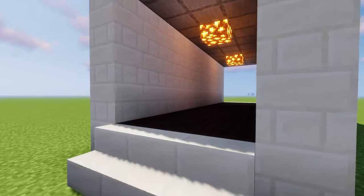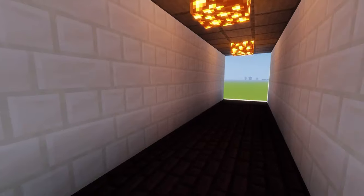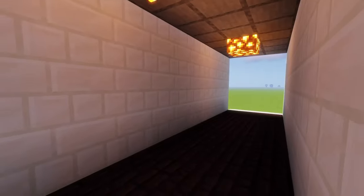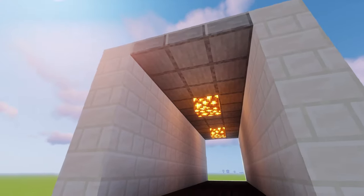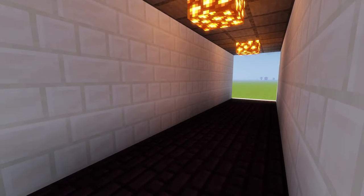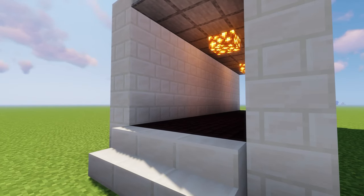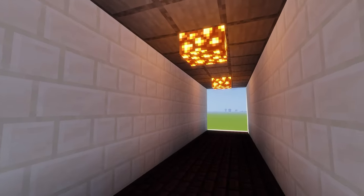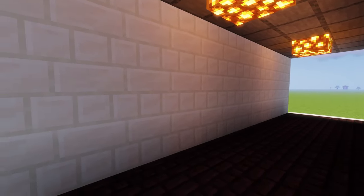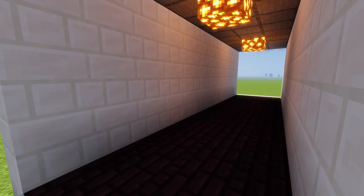Moving on, we're going to look at a tunnel pathway. I haven't made this one that big but you get the idea from this portion right here. It's made with quartz, nether brick, smooth stone slabs, and glowstone. I chose these blocks specifically because a lot of times you want to build a nether hub and use materials you find in the nether since that simplifies the process. Quartz is kind of an expensive block, so maybe it's not something you want to use right away, but later on it can definitely be a block you use in builds like this once you obtain a lot of it.